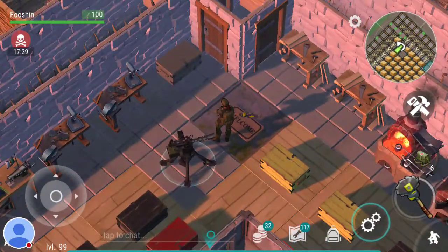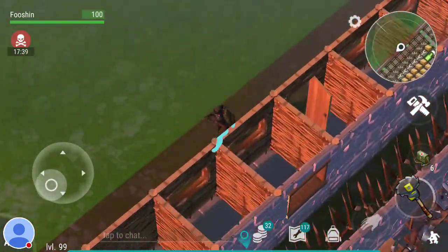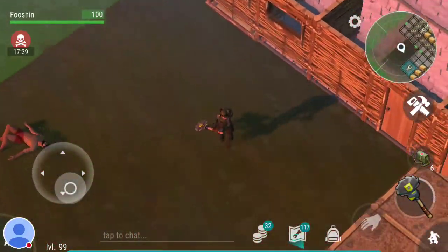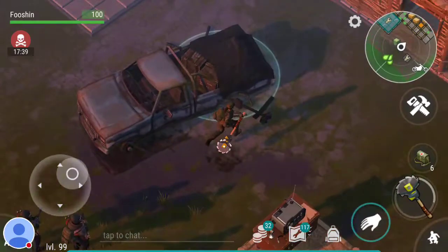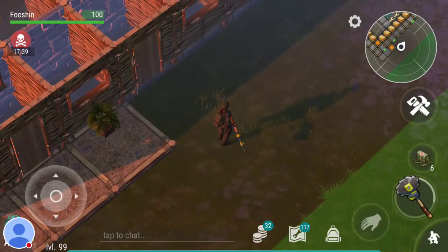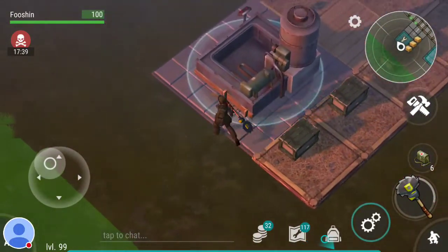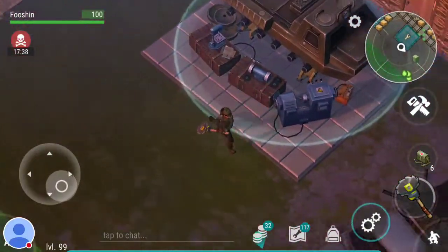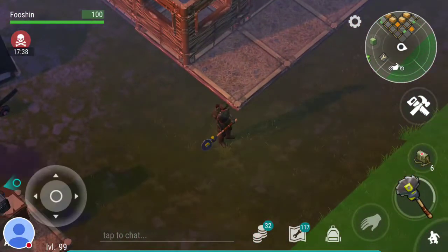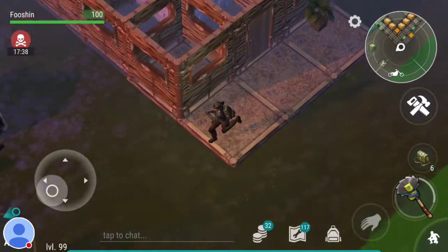Basically what happens when you start the game is you end up here at your home base. It won't look anything like this though — it's going to be a big square of land that's going to be populated with some basic zombies, some wood and stone, and there'll be this old truck down here. It'll mostly just be empty and this is where you're going to build your base. You can clear all the land or leave a couple of trees and rocks for later.